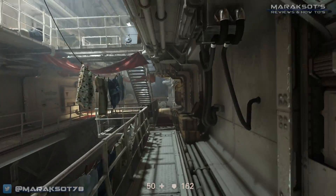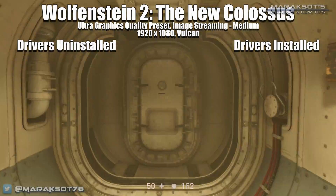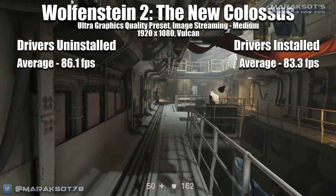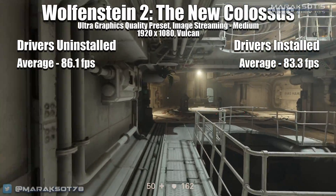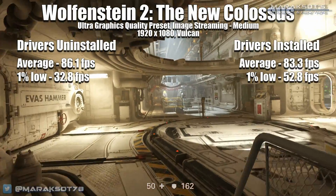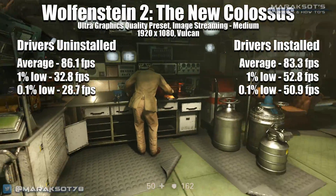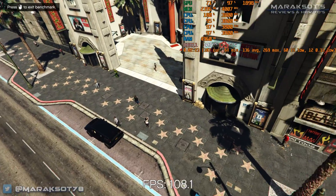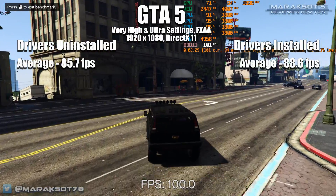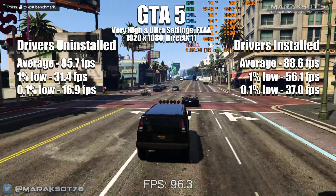Another Vulkan API game, Wolfenstein II: The New Colossus, exhibited very similar results to Doom — average frame rates of 86.1 fps without drivers and 83.3 fps with. The 1% lows came in at 32.8 and 52.8 fps, with the 0.1% lows on a similar curve at 28.7 and 50.9. Grand Theft Auto V followed right in the footsteps of Doom and Wolfenstein, with average frame rates very close to each other but the 1% and 0.1% lows showing dramatically better rates with drivers installed.